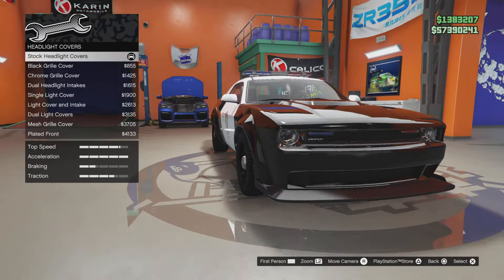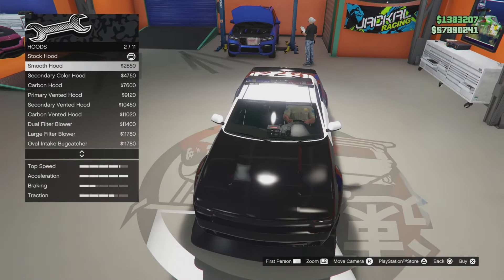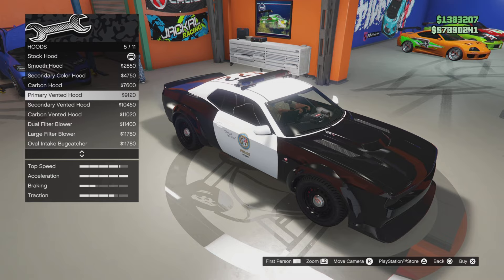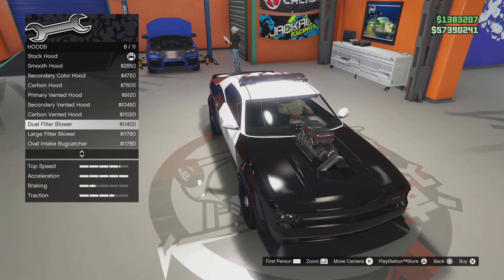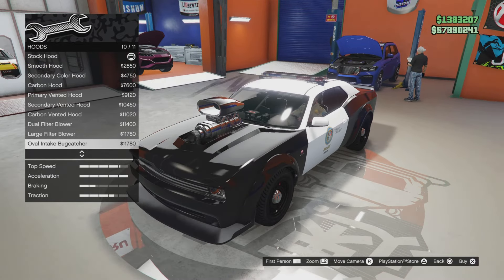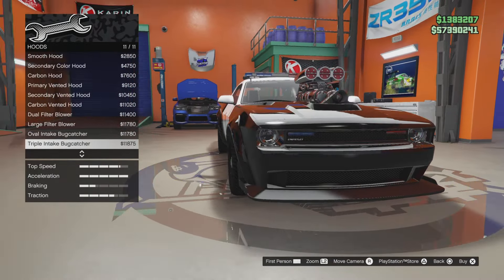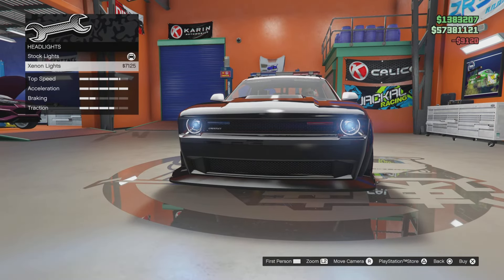For the hood, options include stock, smooth secondary, carbon primary, vented primary, vented secondary, carbon vented, and then you get dual filter, large filter, blower, oval intake, bug catcher — which is massive — and triple intake bug catcher. If you rev it, the valves open up, which is great, but that's a little too much. I'm going to go with the primary vented. Then we'll put on xenon headlights.